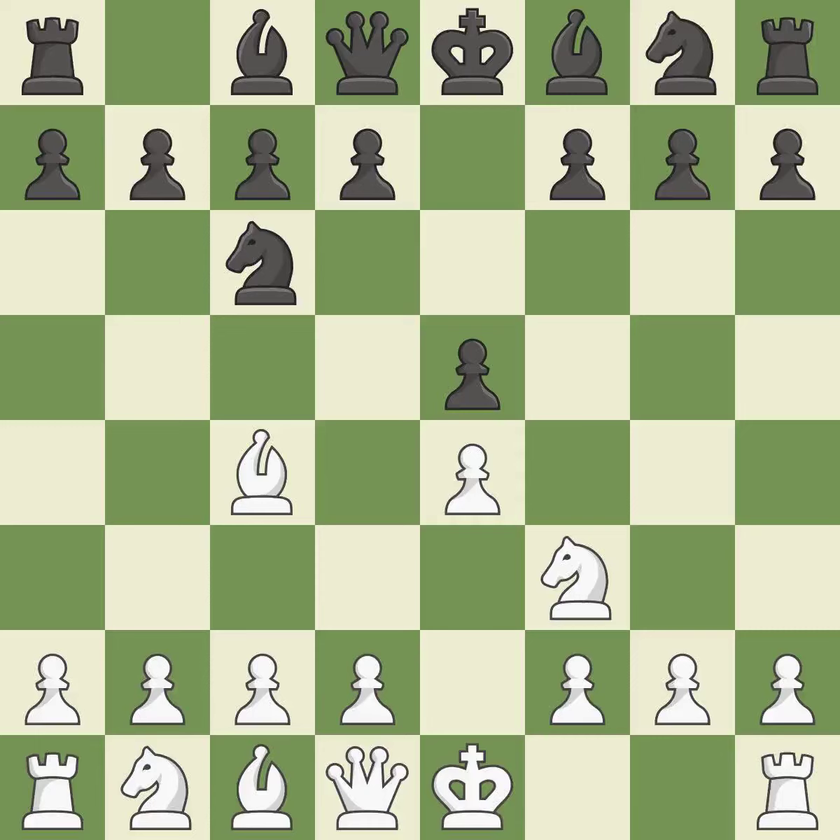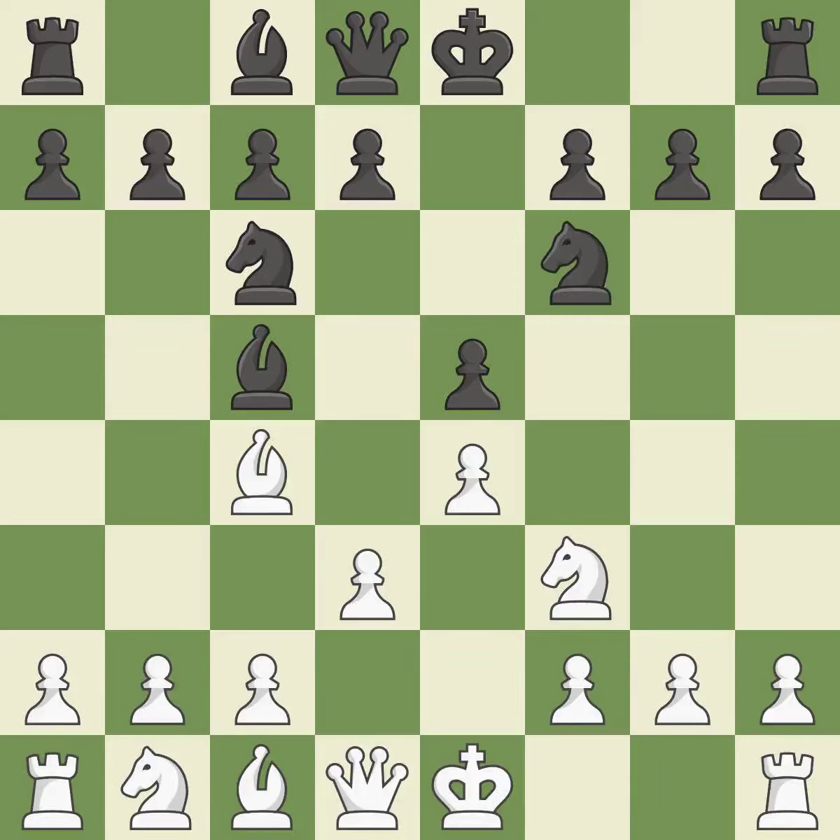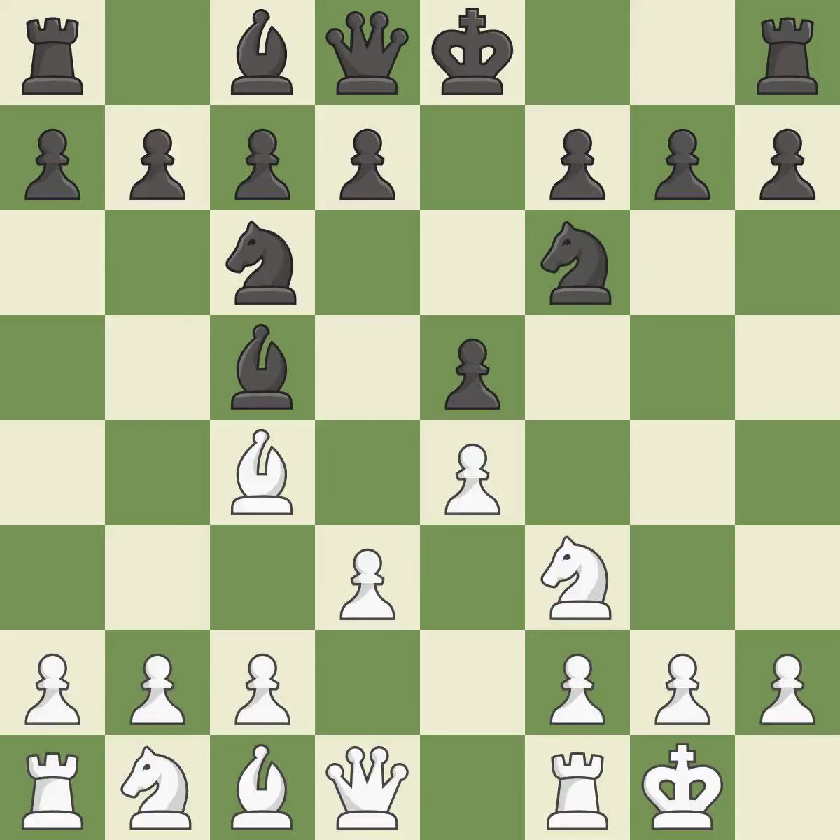Beginning the Italian game is BC4, which immediately begins to attack the F7 pawn and get ready to castle. BC5 attacks the F2 pawn and helps control the important D4 square. D3 allows the dark-squared bishop to develop and protects the bishop on C4 and the pawn on E4. NF6 develops the knight toward the center, attacks the E4 pawn and controls the D5 square. Castling gets the king to a safer square, out of the center of the board, while also developing a rook.